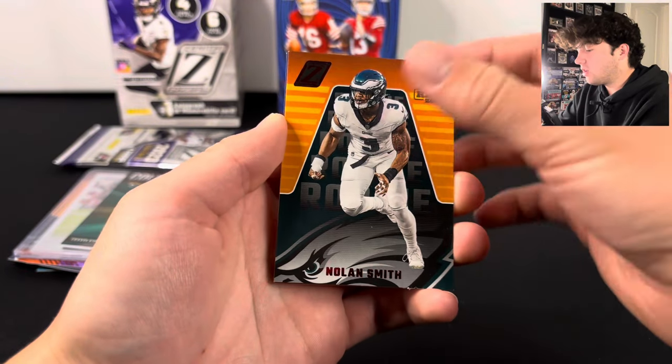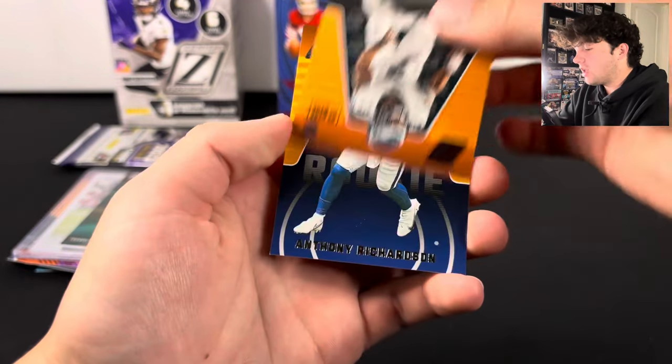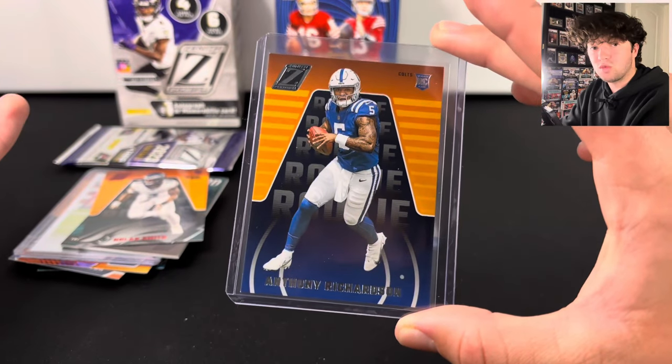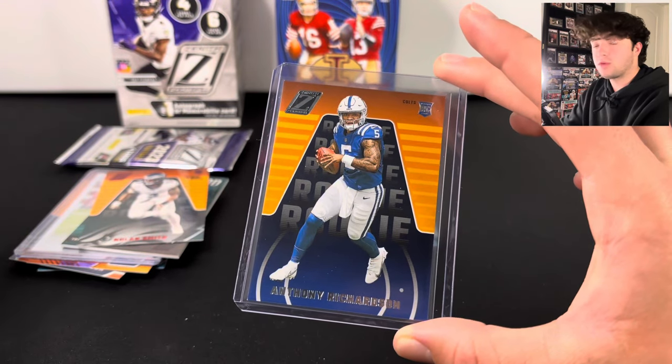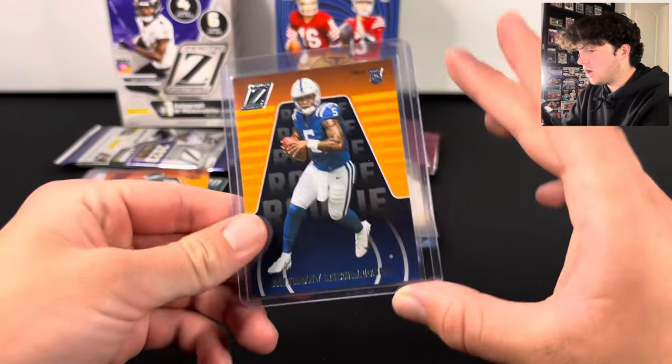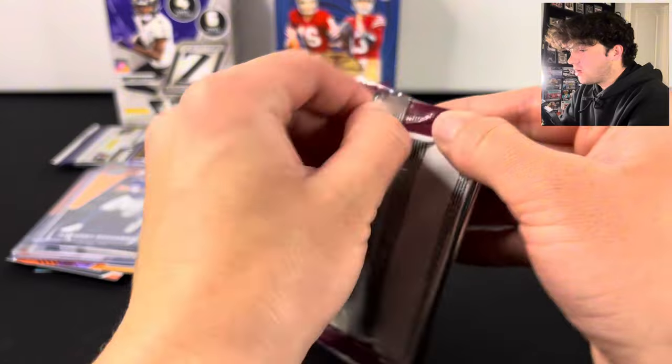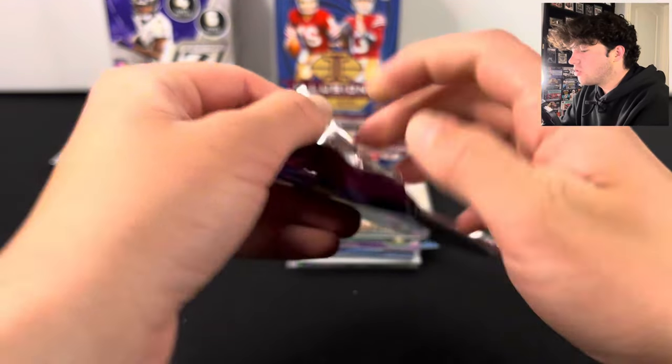We got Nolan Smith on the red zone. And we got an Anthony Richardson — that is the first good rookie that we have gotten from three Zenith boxes, and it's just a base one. I'll take an Anthony Richardson there. Let's hop into the Illusions now and see if we can do any better.